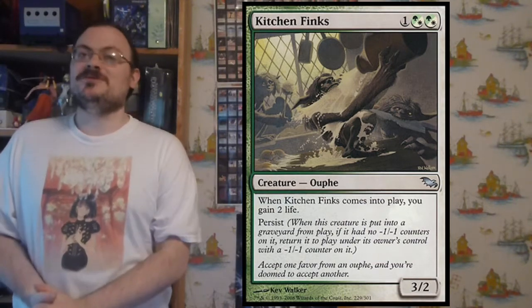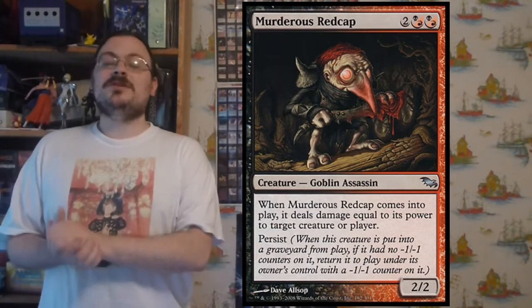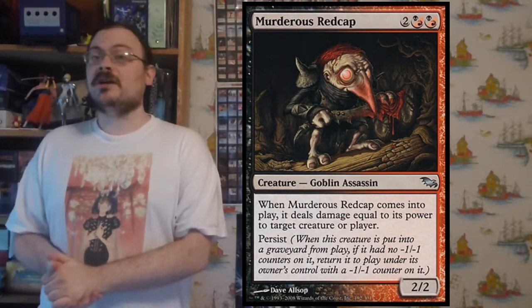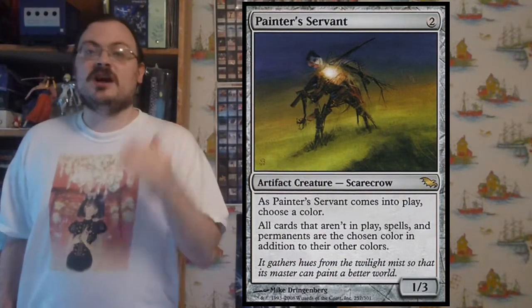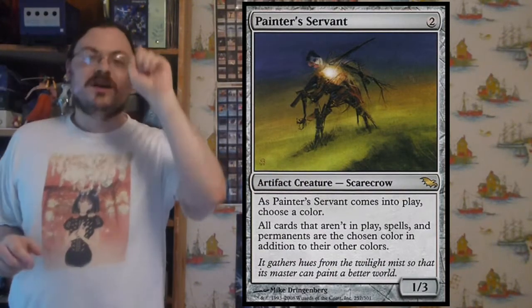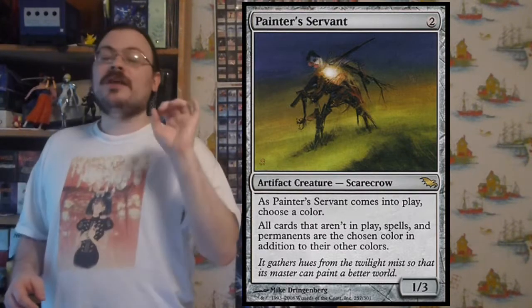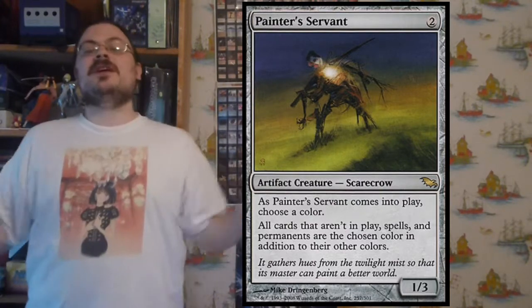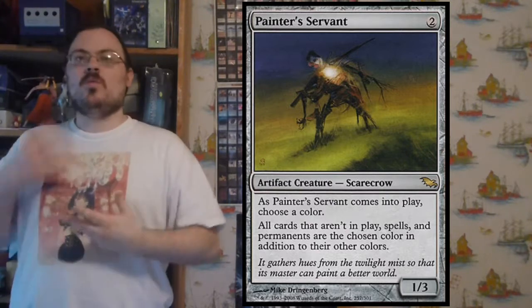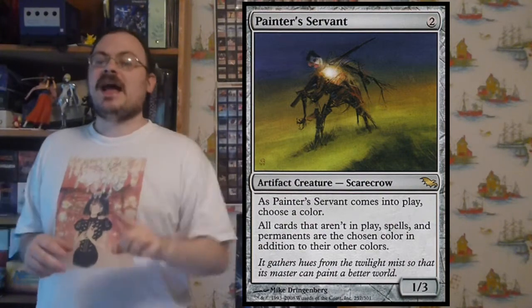Murderous Redcap was another popular one with Persist — when it came into play, it dealt damage equal to its power to target creature or player. You'd burn them once, burn them twice. There was Painter's Servant: when it came into play you chose a color, and all cards not in play, spells, and permanents became that color in addition to the colors they already had. You could effectively turn everything red, black, green, white, or blue — adding color even to things that were colorless.